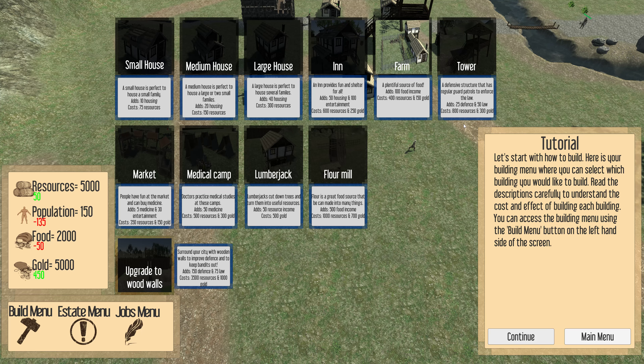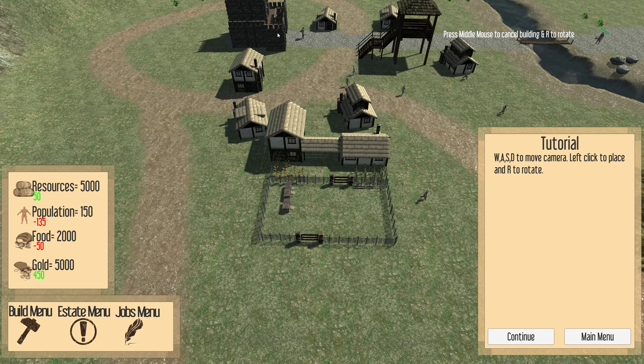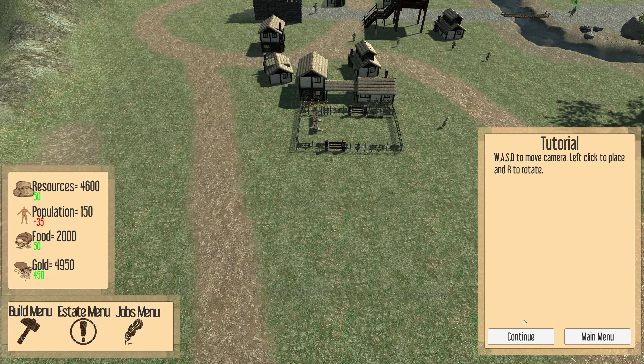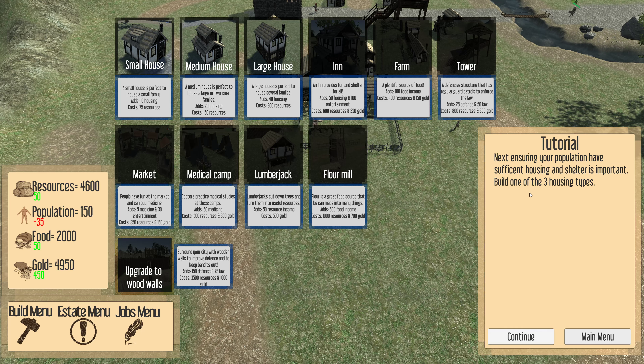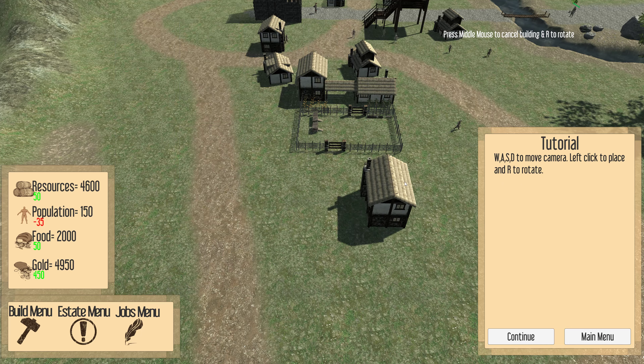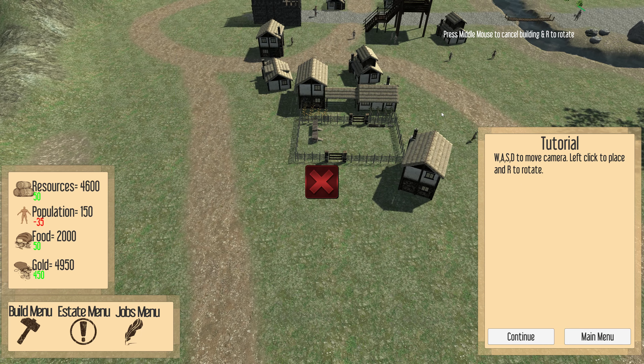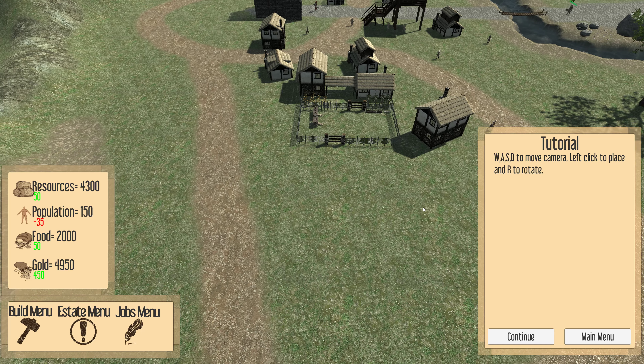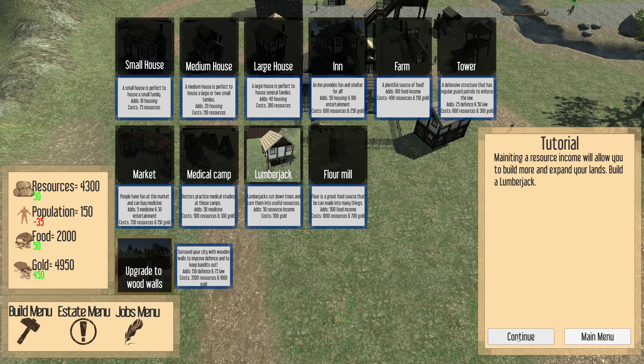Here's your building menu where you can select your building. Just click on the building and build it — it takes resources. Press R to rotate the building. Next, ensure your population has sufficient housing and shelter — that is important. Build one of the three housing types. Maintaining your resource income will allow you to build more and expand your lands — build a lumberjack.